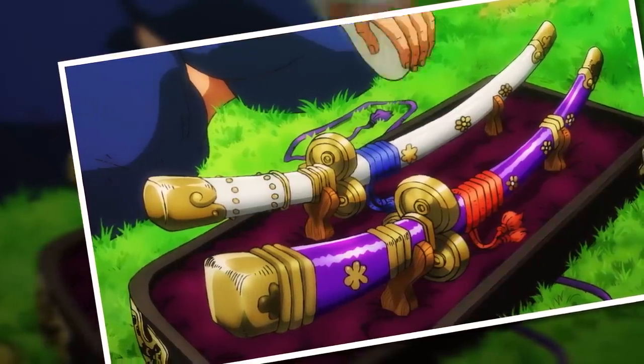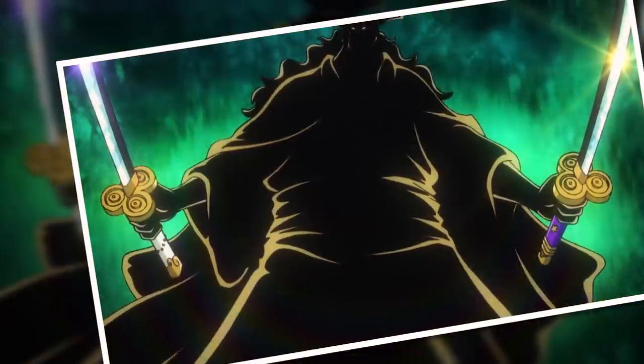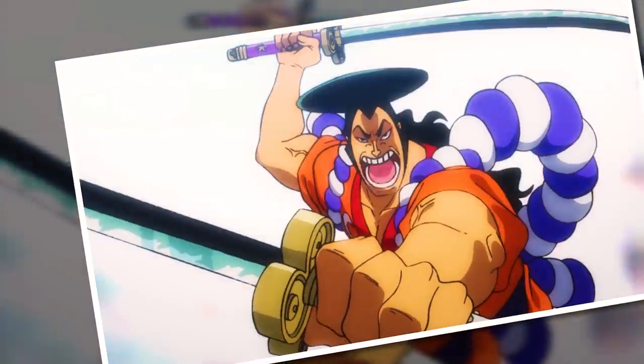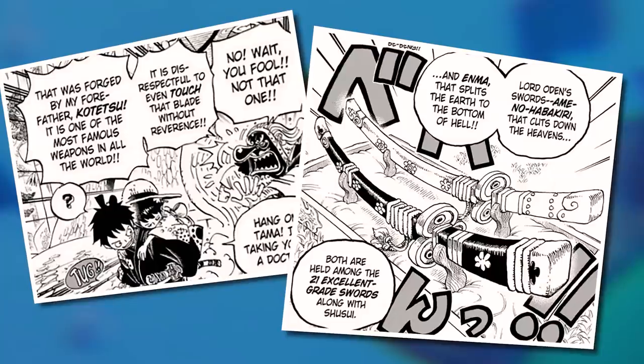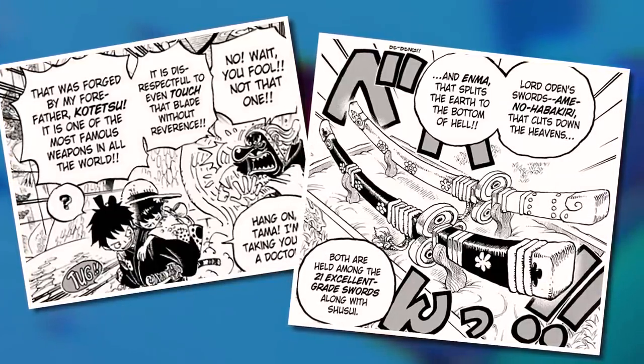Our next great great sword is a very recent addition: the Ame no Habakiri, which was once used by Kozuki Oden and has now been inherited by Kozuki Momonosuke. Having seen how Oden was capable of wielding it, we know the Ame no Habakiri certainly does pack a punch, and we also know who crafted it — the aforementioned Tengu Yamato-Hitetsu, making it a relatively recent addition to this world.